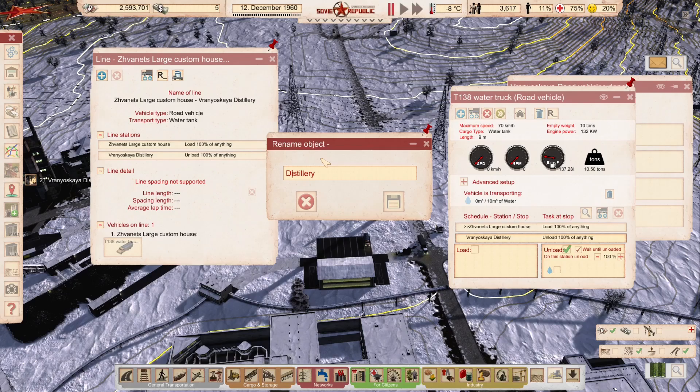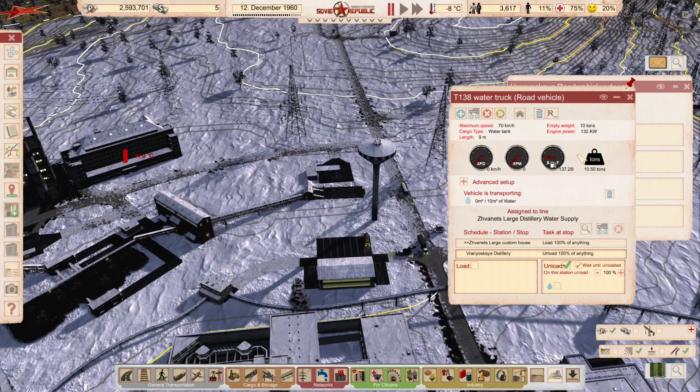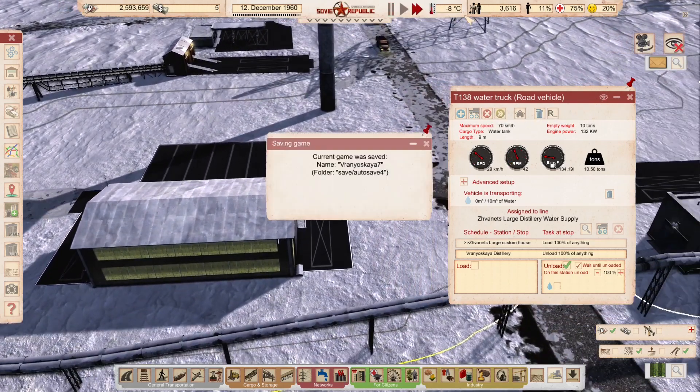I'm going to name this line 'Distillery Water Supply' and save that. Then we follow the water truck for a bit.